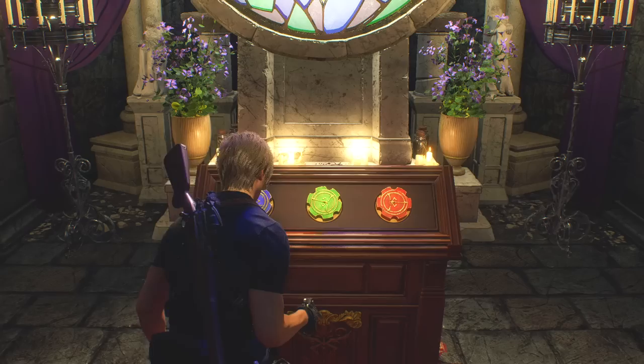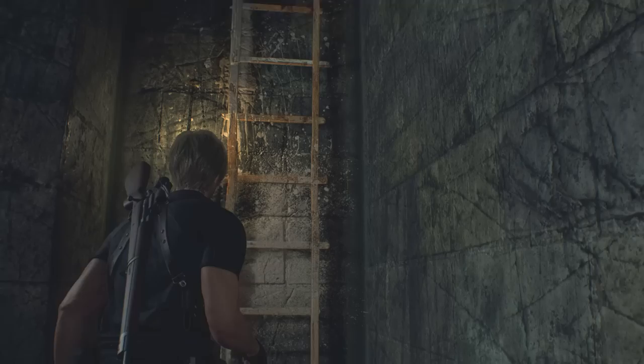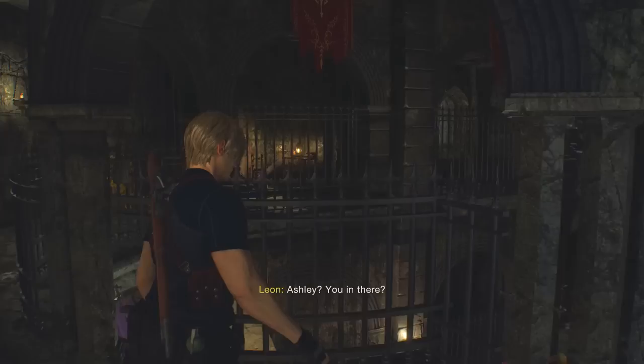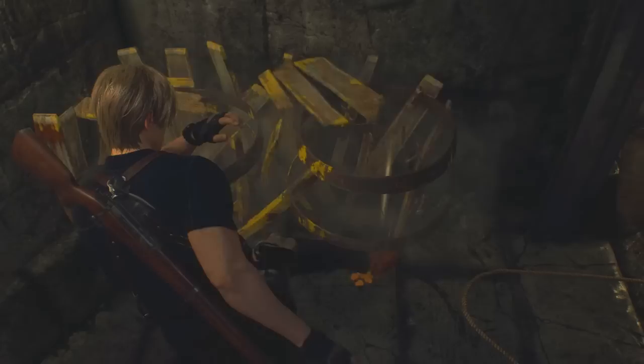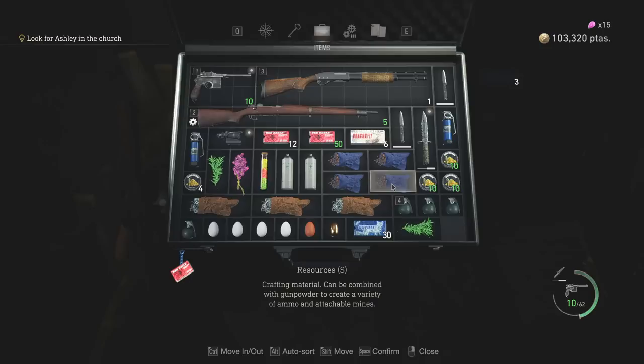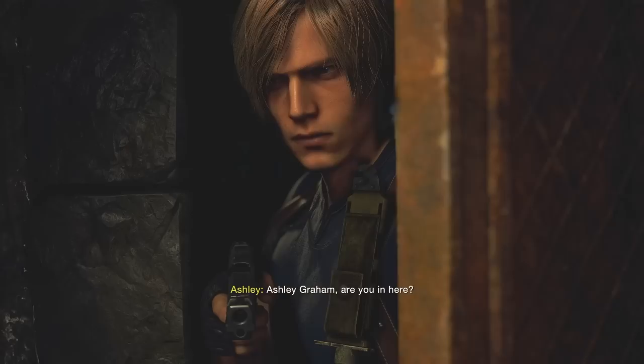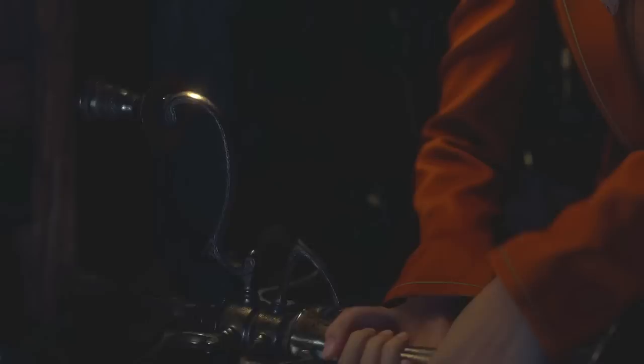There we are. Doors open — that means we've got access to the ladder so we can head up high. Seems like we're alone here. There's some shotgun shells which I just can't get at the moment. I'm going to use one of these eggs — that is a full inventory. Is it this way? Is she in there? I'll take that as a yes.